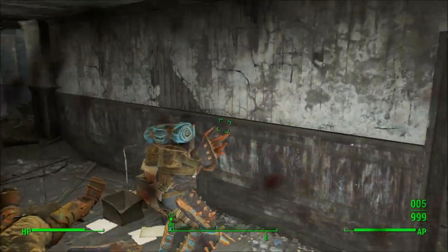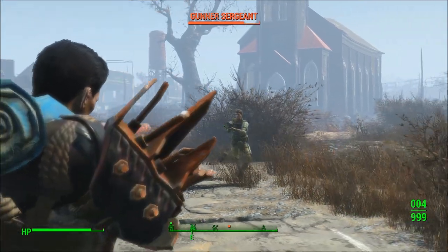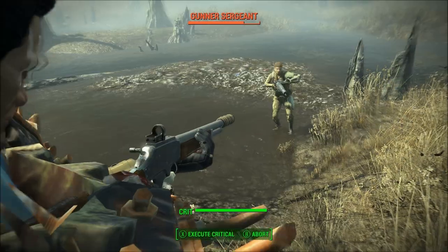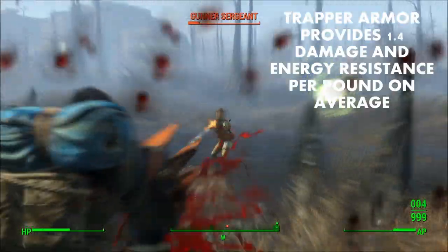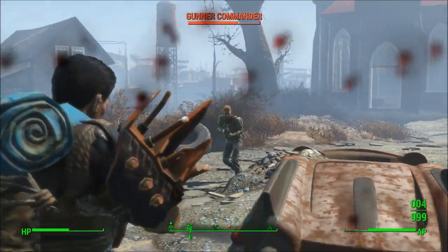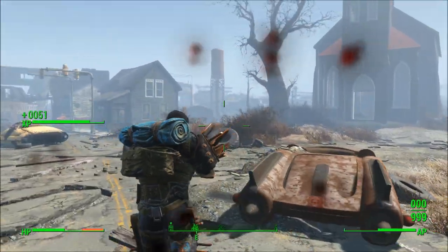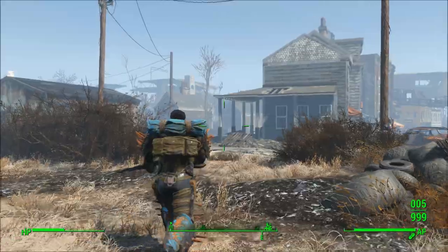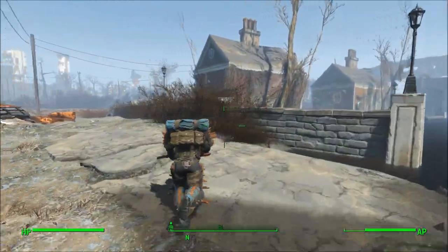Just like in the marine armor video, I calculated a global damage and energy resistance per pound value for the heavy trapper armor. I took the damage and energy resistance of each piece, divided by the weight, and averaged everything out. Heavy trapper armor has a global DR and ER per pound value of 1.4, meaning it's less efficient than higher tier armors — specifically lower than marine armor, heavy combat armor, heavy synth armor, and the damage resistance portion of heavy robot armor. It does have superior energy resistance per pound compared to heavy robot armor.